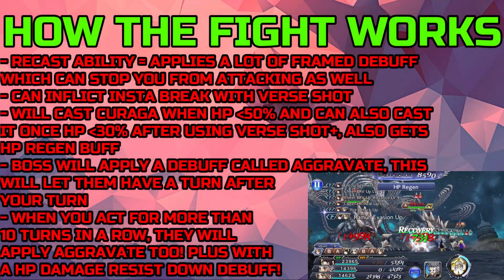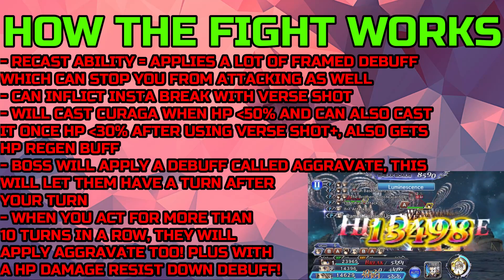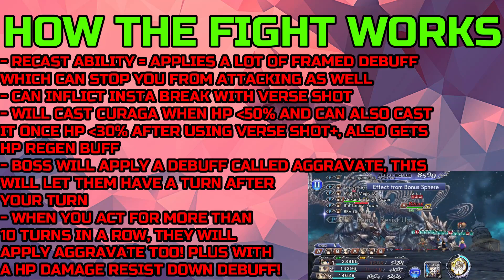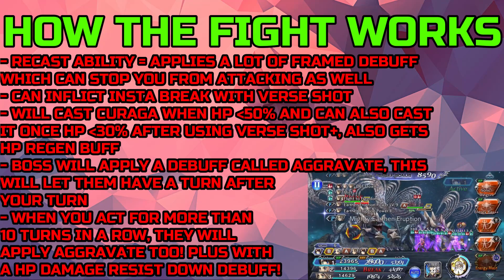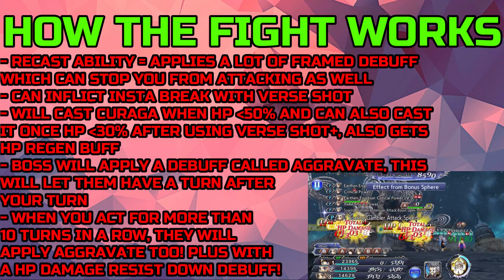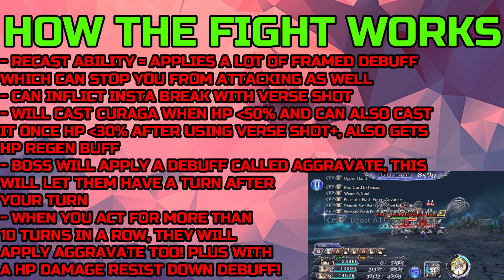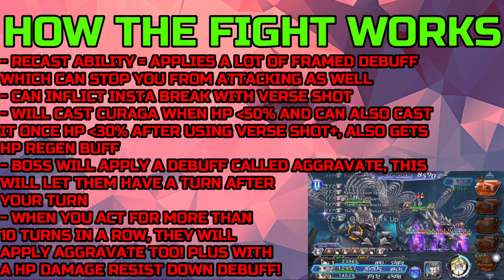Now let's move on to how the fight works. Let's talk about the recast ability — this applies a lot of frame debuffs which can actually stop you from attacking. The most annoying thing about the debuffs that the boss applies is the HP attack disable, because you can, to a certain degree, deal with the blind, the stop, the burn or HP poison, whatever it is.